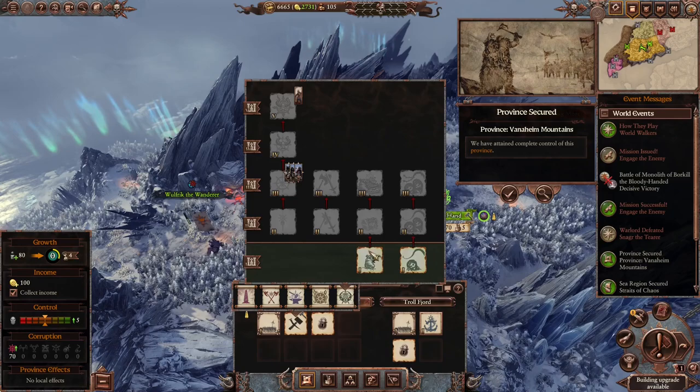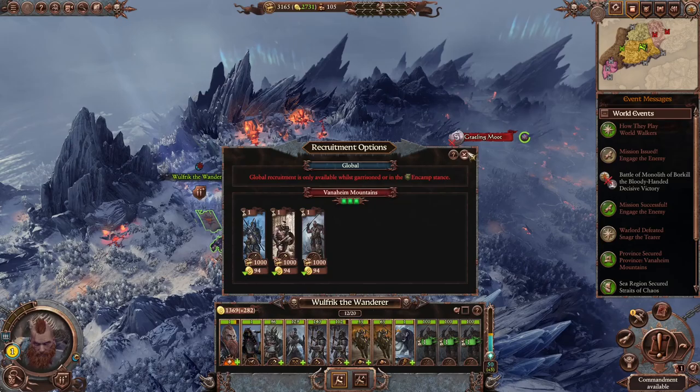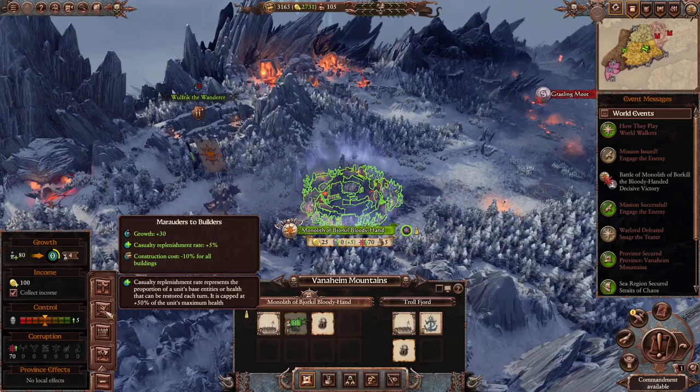Right now I think we just wanna get growth — let's go with growth. Let's start moving over there and get three hunters. Because now we're gonna go and confederate these guys, and then beeline it over to Throg, and then take this path back and down to the Donuts. At least that's the original plan — we'll see if things have to change.